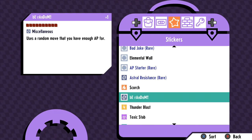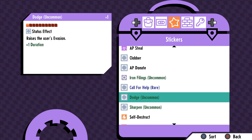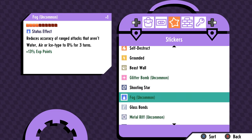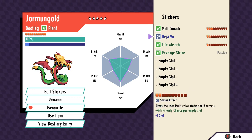Stickers also come in different rarities: common, uncommon, and rare. Uncommon and rare stickers will have added effects, and if you have a bootleg monster it will receive a higher chance of getting these rarer stickers. Here you can see my Jamungold has a few rare stickers that actually boost various effects when I have empty sticker spots, so you can play around with that.